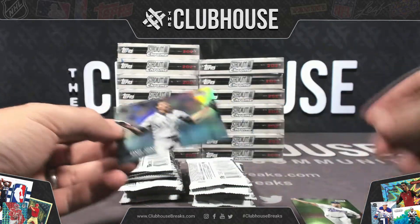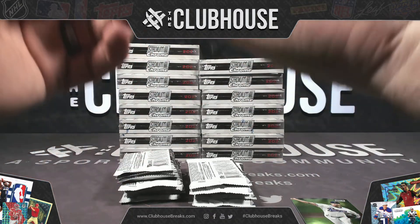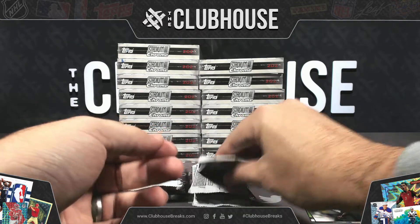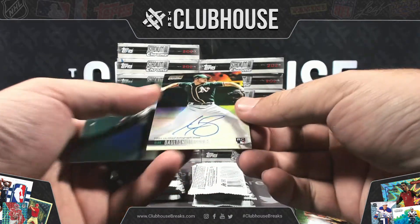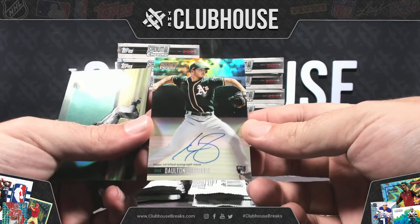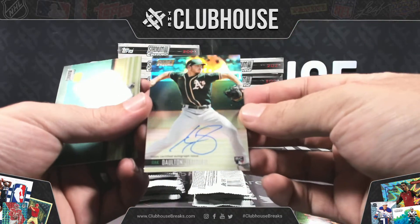Randy Johnson — let me get a number on the refractor of Randy Johnson for Seattle, just in case there's variations, that way I know what the regulars are. Autographed Dalton Jeffries for Oakland — that might be the gold. It is, numbered 43 of 50.